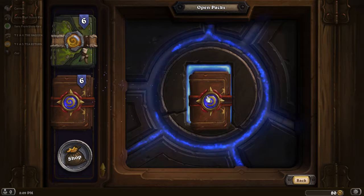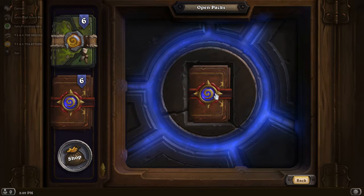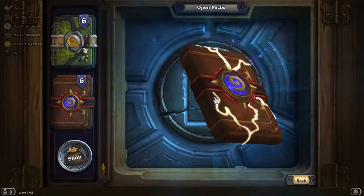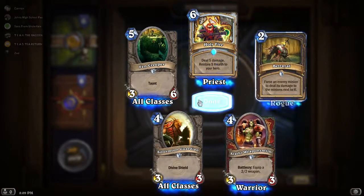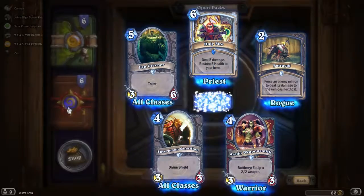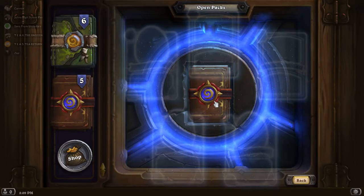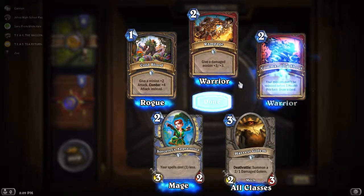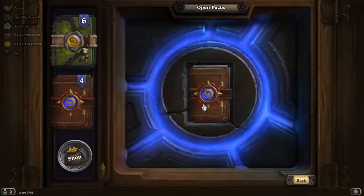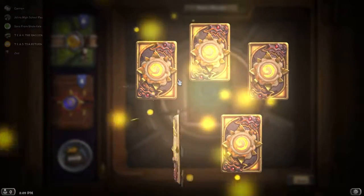We're going to start from oldest to newest, so we're going with the classic packs. I have one pack from a quest I completed. Nothing special here, just a rare. I have most of these cards already. I did not realize Fen Creeper was in the classic set. Rampage used to be very good in the OTK Worgen deck, but unfortunately it's not good anymore.